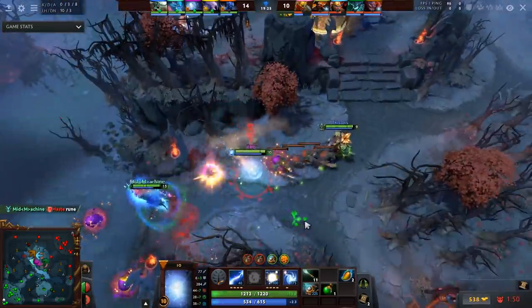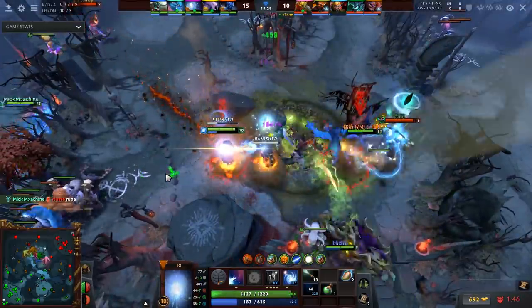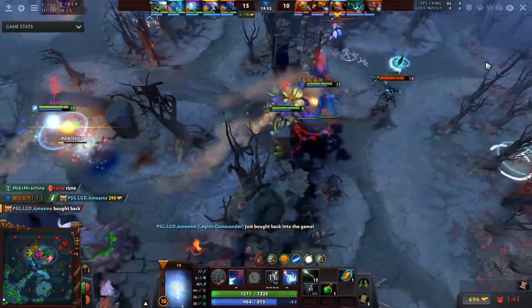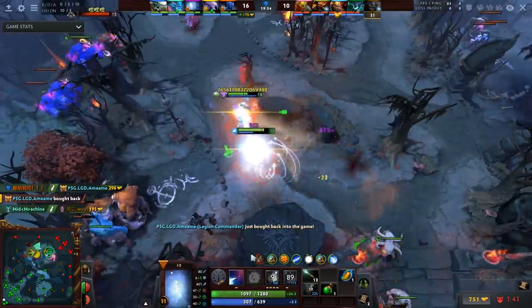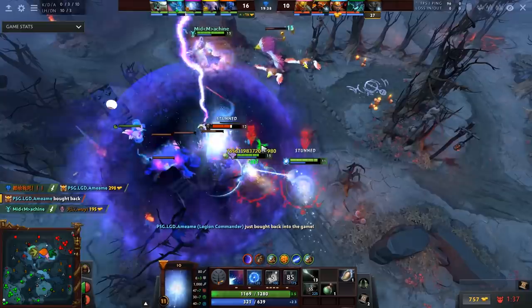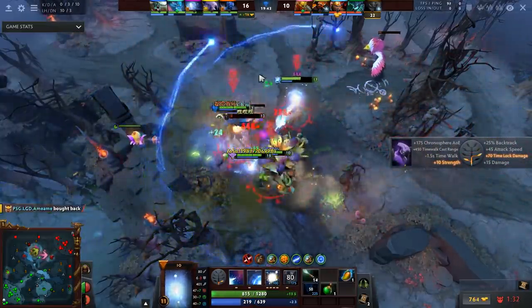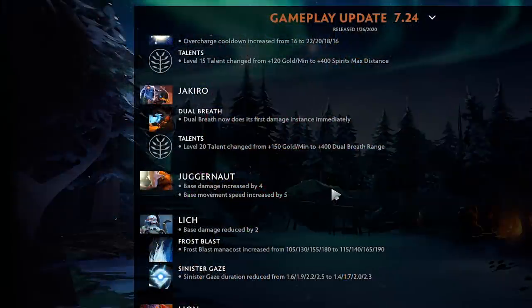IO usually gets a lot of levels since it follows a carry around, so the level department is fine, but this is pretty big nerf to IO's numbers. The hero was doing extremely well as of late so it makes sense. Juggernaut base damage increased by four and base movement speed increased by five — great for his laning stage, making him trade better and track down people with spin.